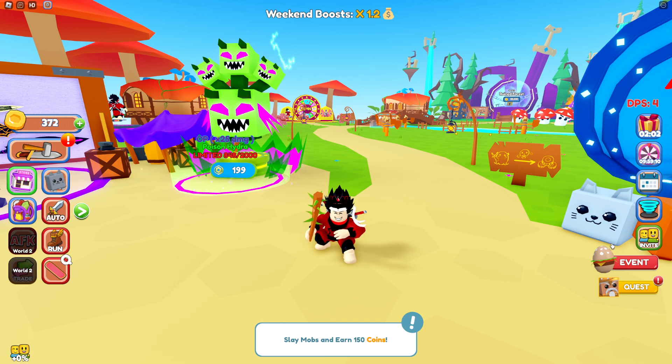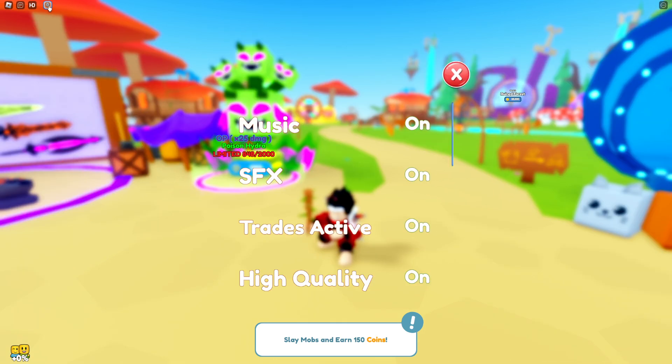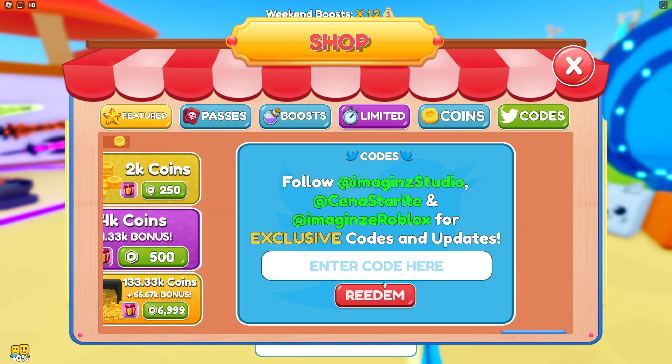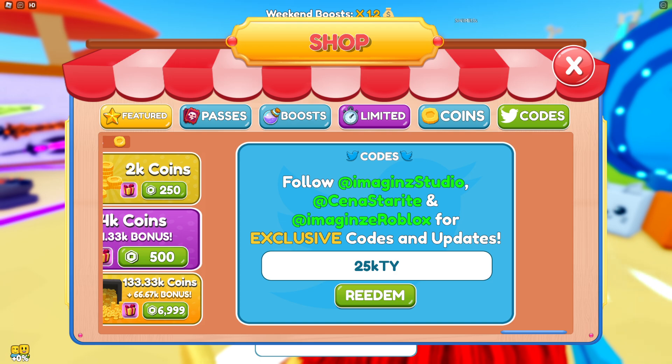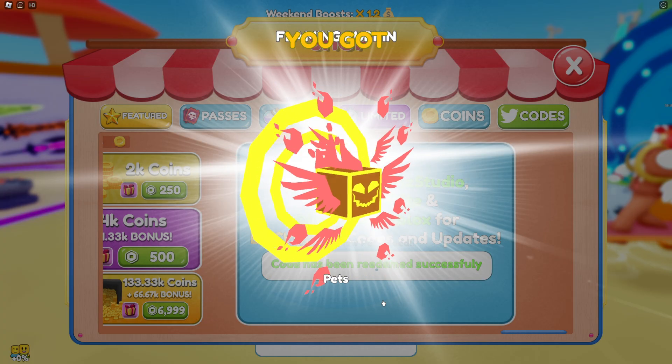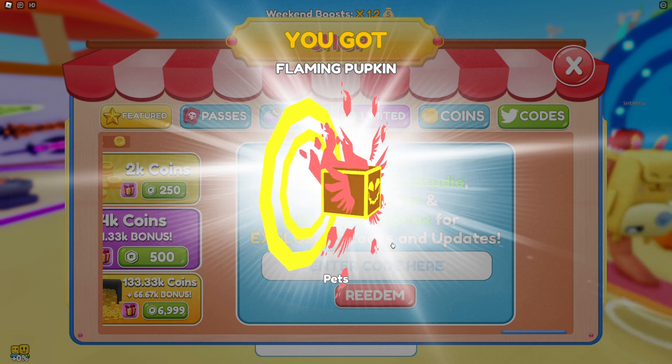What you want to do right now is literally redeem these new working codes. I think they're in the settings — right at the store. There you go. First code is '25k ty' — 25k thank you. Redeem code '25k ty.' There you go, and we got a flaming pumpkin!